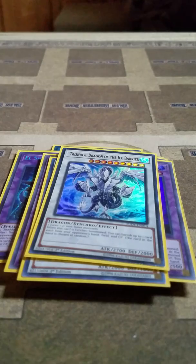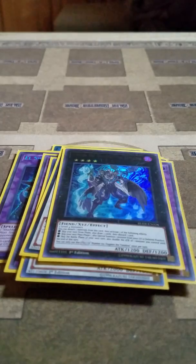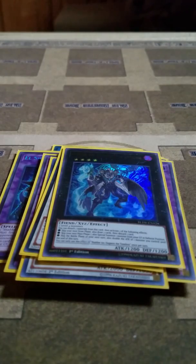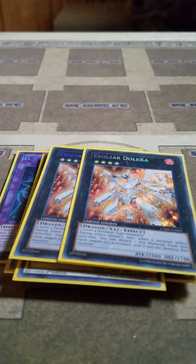Then I play 1 Trishula, which just banishes cards from your opponent's hand, field, and/or graveyard. Then I play 1 Number 60, which lets you get over big monsters with Ultimate Conductor Tyranno by doubling its attack from 3500 to 7000. And I play 2 Dolka — if during your turn your opponent would activate a monster effect, you can use its material to negate and destroy it. And it's not once per turn.